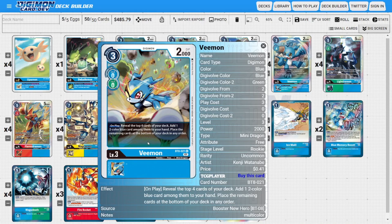The other searching tool is three copies of the BT-8 version of Veemon, with a slightly different searching criteria. His on-play ability reveals the top four cards, and we can add one two-color card with blue in its colors from among them into our hand, with the rest going to the bottom. He's mostly looking for our mid-level Digimon to make use of our armors as consistently as possible, and importantly, it's not limited to just Digimon — we could search out two-colored tamers as well.